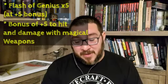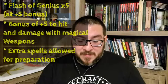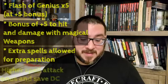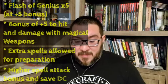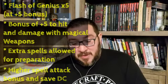Level 8 brings another Ability Score Improvement. Unless you're multi-classing, go with Intelligence. Having a 20 gets you five uses of Flash of Genius, adds a +5 bonus, gives you a +5 to hit and damage with your magic weapons, lets you prepare more spells, maximizes your spell attack and save DC, and increases the number of times you can use the next level's ability, Arcane Jolt.